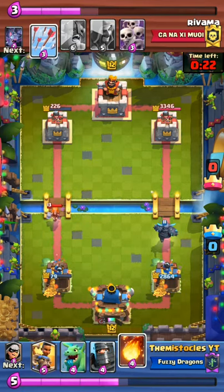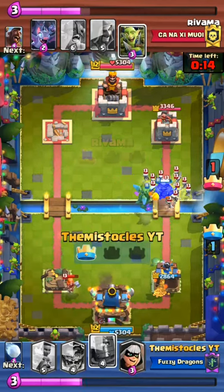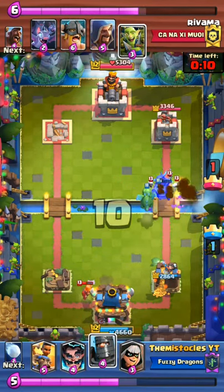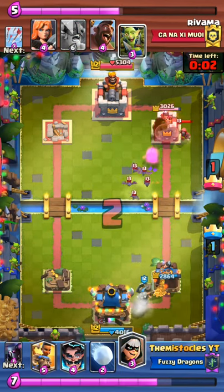You know dark prince can easily snipe out elite barbarians. He tries taking out my second tower, I defend with a pekka. That skeleton army level 13 completely devours my pekka even though we had a baby dragon on them - and this is the intense part.